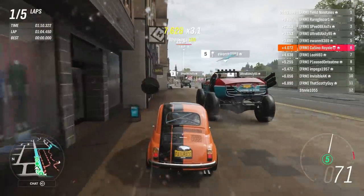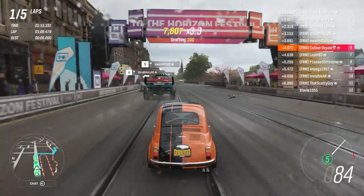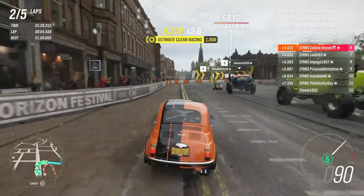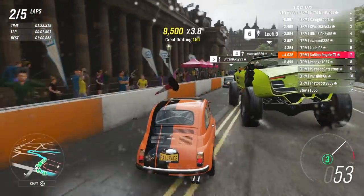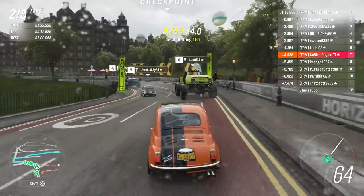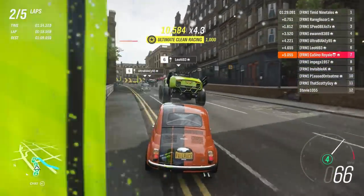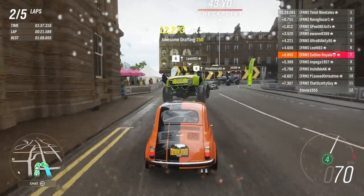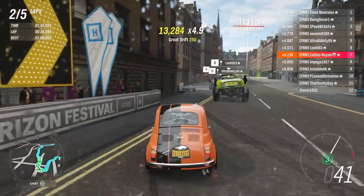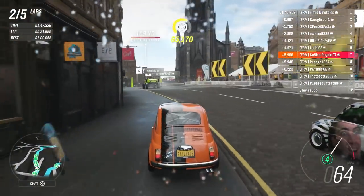Monster trucks behind us. Don't try to go around the outside there, because if anyone gets more understeer than I'm expecting, I'll get squished into a shop. Blakey just got squished. You really don't want to be on the outside of one of these corners, but sometimes that's where you have to go to find a pass - they block the inside, and it's very easy for them to block the inside. I get massive oversteer out there entirely on my own.